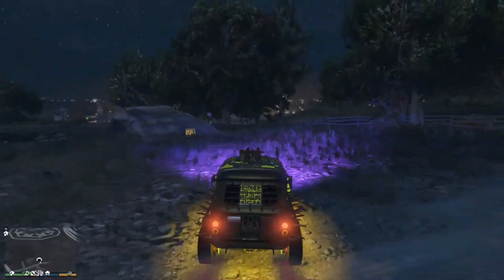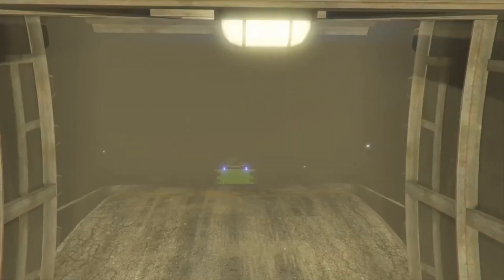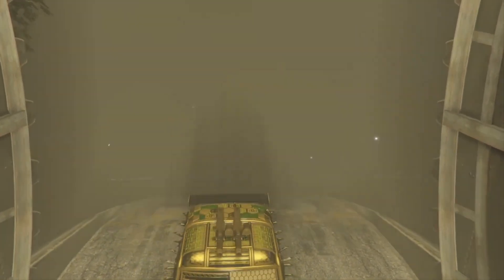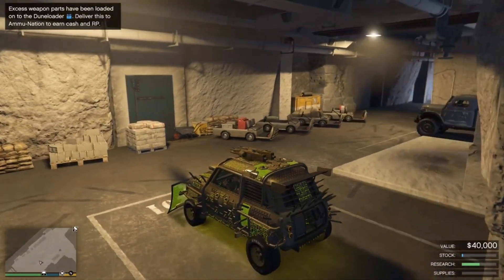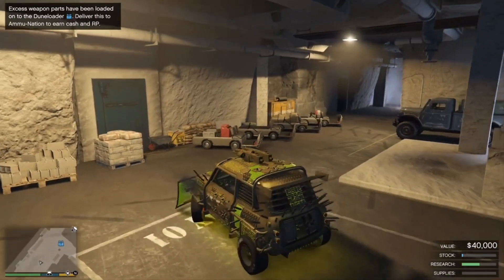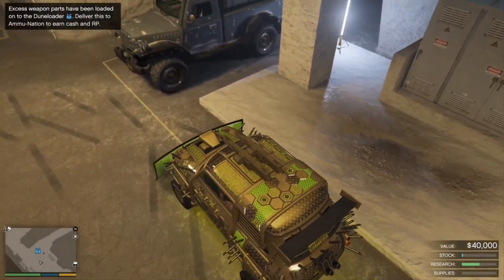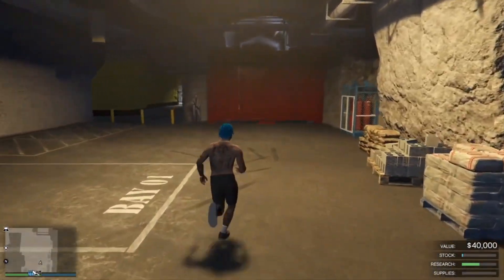All right, so once you guys get to your bunker, you're going to drive the car you want to duplicate inside your bunker. Drive the car right here and park it about right here. Once you guys park here, you want to hop out of the car and leave the bunker - walk outside your bunker.